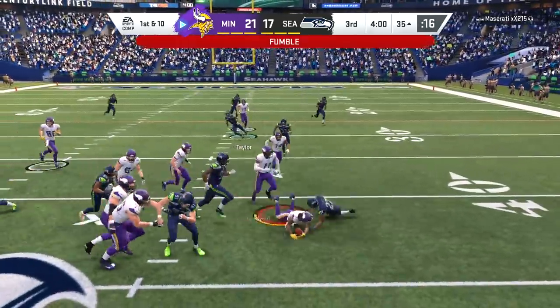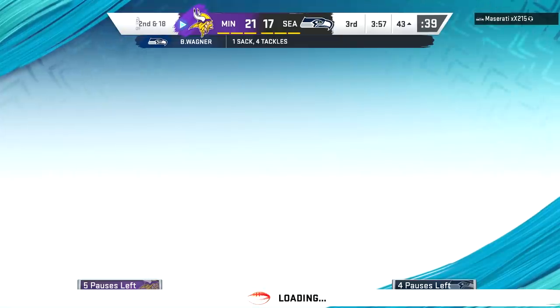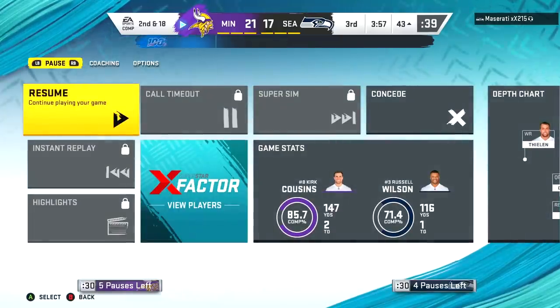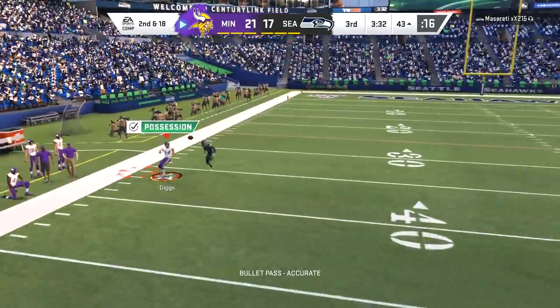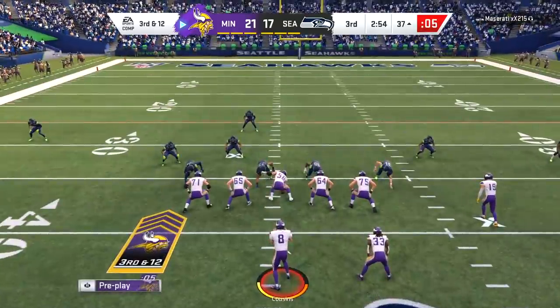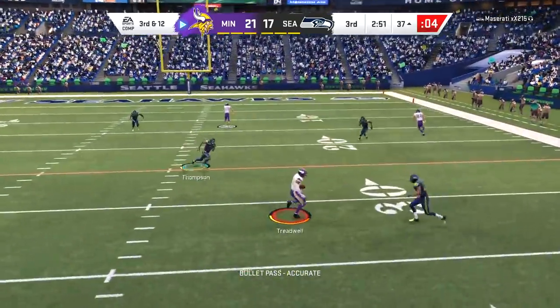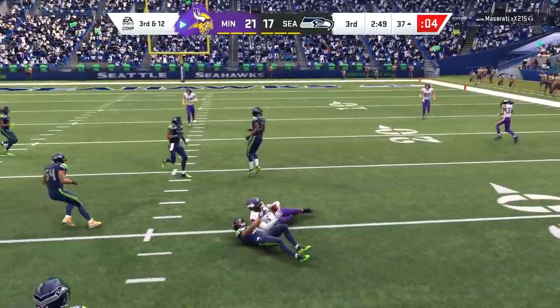Oh but he loses the ball — it's Bobby Wagner! Wagner is at four tackles but every single one of them has been threatening to force a fumble. He finally forces one, and for the second time in this game my opponent does not get the fumble recovery, and for the second time he pauses in absolute frustration. Dalvin Cook muffed it and nearly muffed it to the Seahawks, but thankfully we're able to get it back.